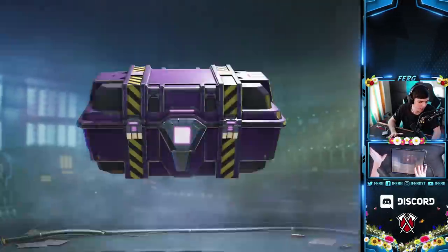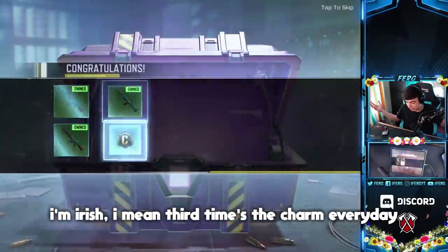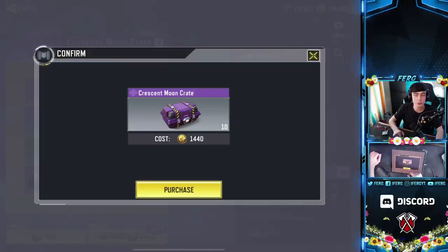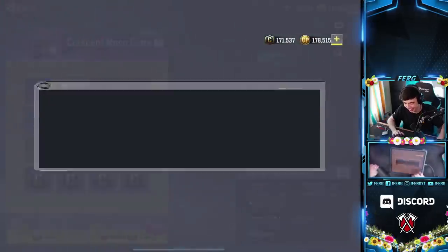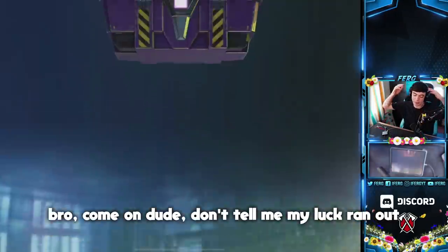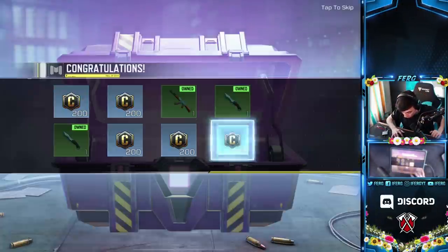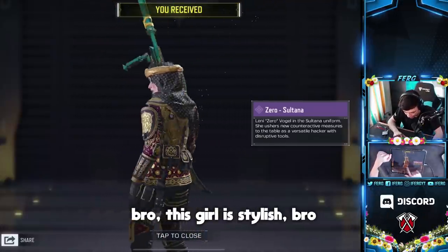Come on, give me this skin. Third time's the charm again — I'm Irish. My luck better not run out when I'm trying to get the final skin. Don't tell me it ran out now — there's no way. Yes! Oh my gosh, let's go! The Zero Sultana — this girl is stylish!